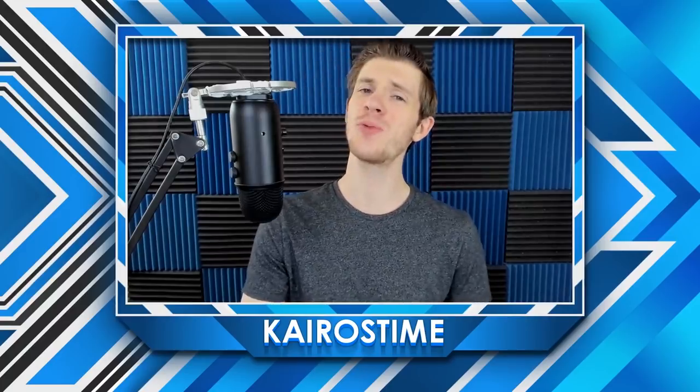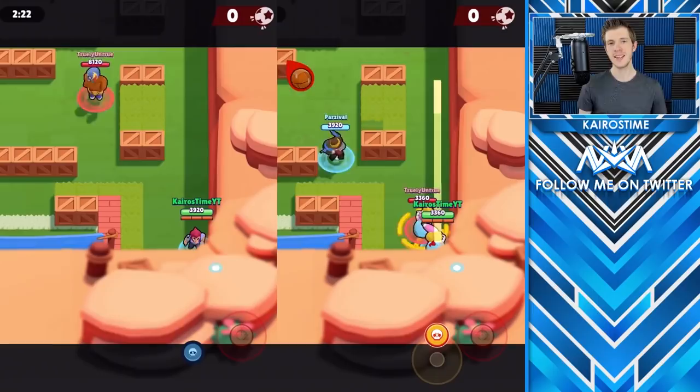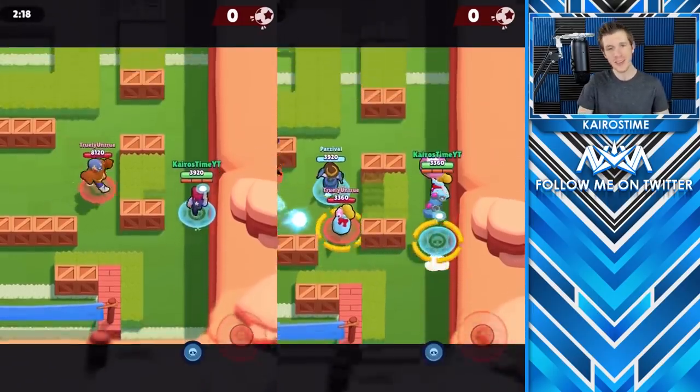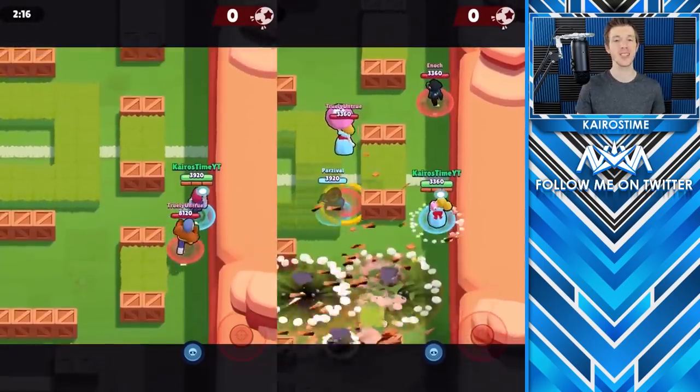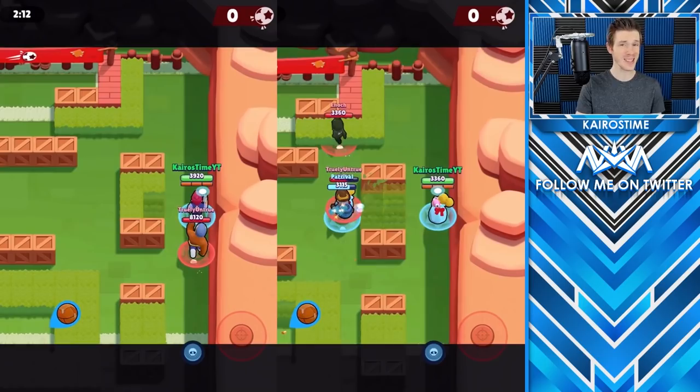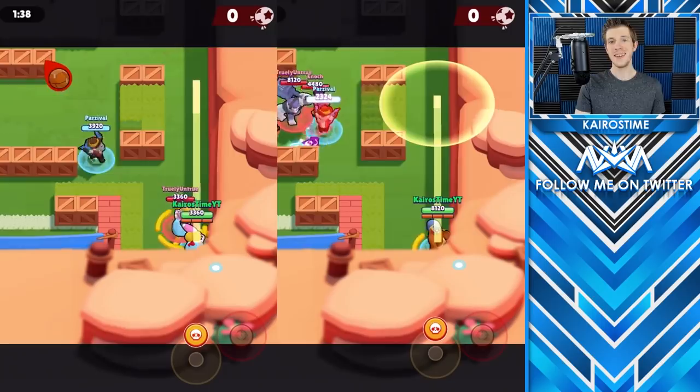In 6th place, we have Piper. Despite Piper having a slow walk speed, her super jump gives her an extra competitive edge, which does actually help her pass even Colt. Just like with Dynamike, she wins at a sprint, but Colt would win at a longer range distance.